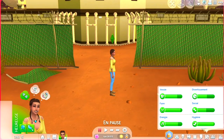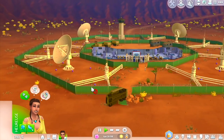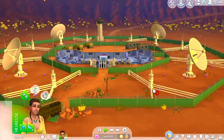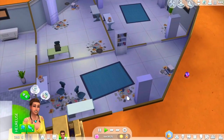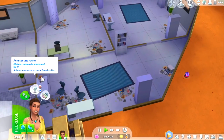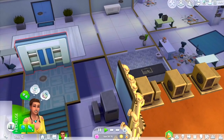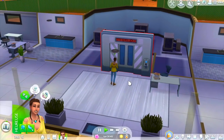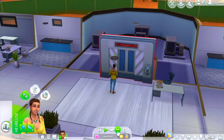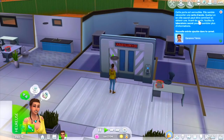Nous voilà arrivés au fameux laboratoire secret dans le cratère. Regardez-moi ça — il y a des plantes partout, des plantes bizarres, un camion renversé. On ne peut pas faire plus louche comme endroit. On dirait que ça a été abandonné ici. C'est la fameuse porte qu'on doit aller examiner. Elle est verrouillée et semble nécessiter une carte d'accès. Quelqu'un en ville saurait peut-être comment en obtenir une.